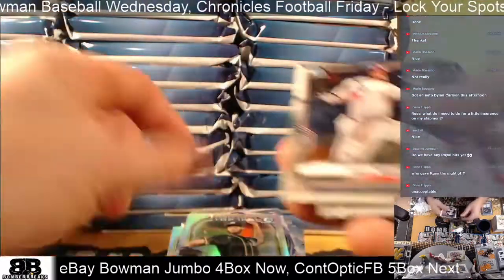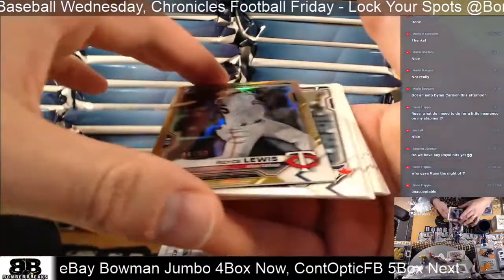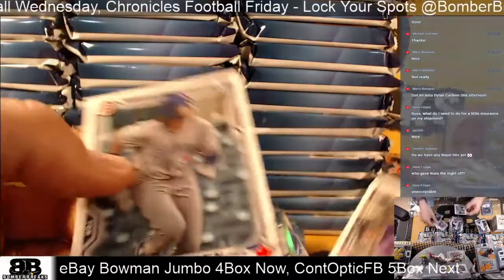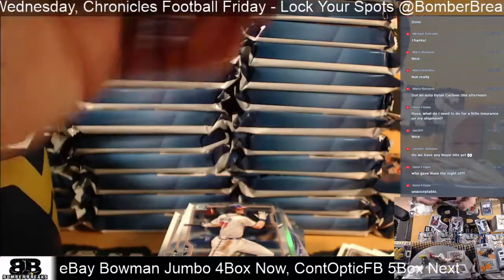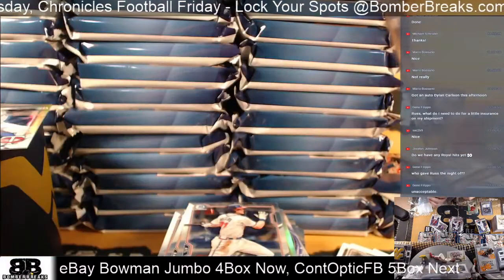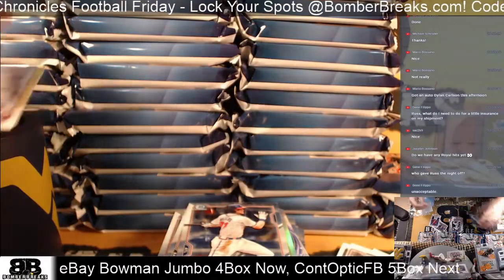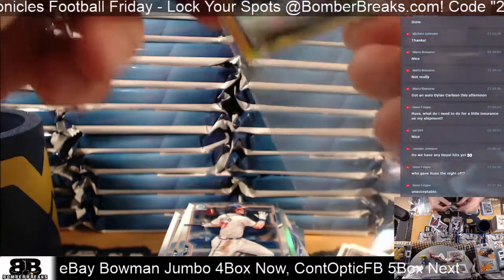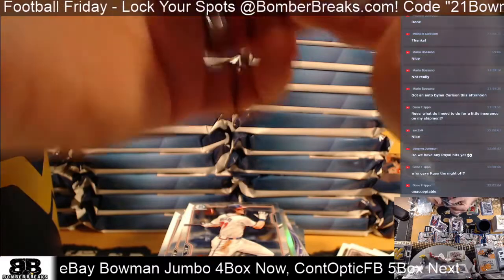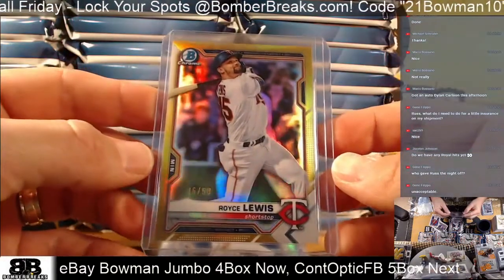Here's the next pack: Waters, Westbrook Beer, Rodriguez. And for the Twins — that was a Royce Lewis, and then Austin Martin came flying out for the paper base spot. Royce Lewis, 46 of 50. Congrats, Twins — that's Chad's card!